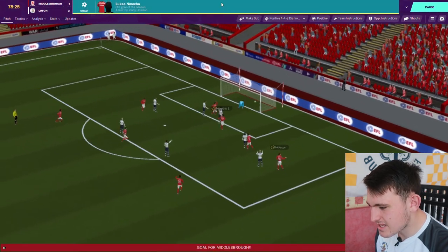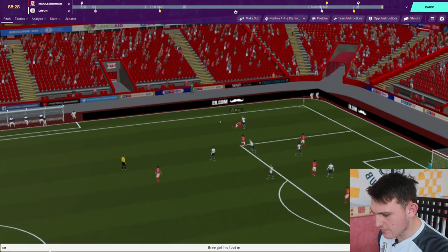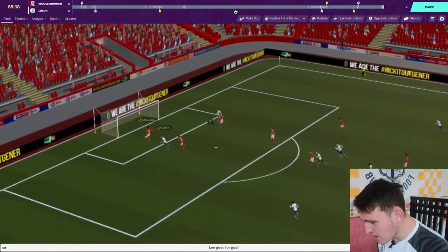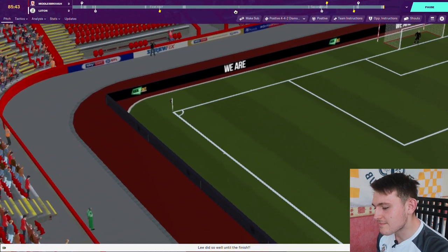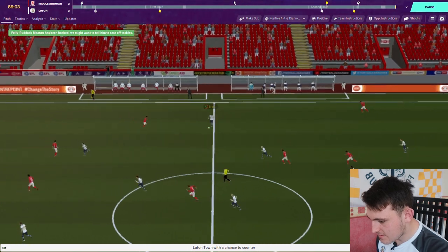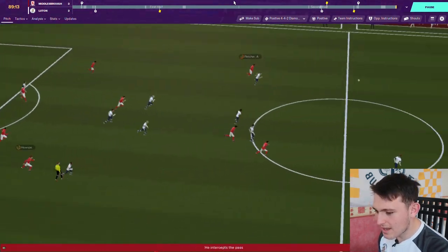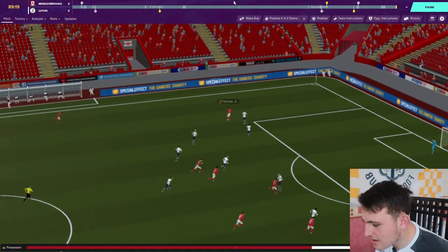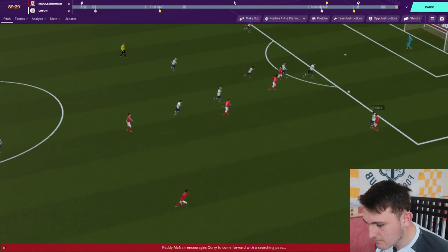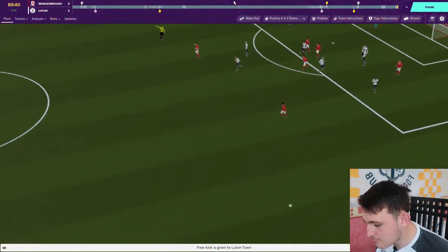Middlesbrough look dangerous down the right, play it into the box — and it's 2-2! Middlesbrough have equalised. Brie makes an important challenge, plays it out long to Elliot Lee, who beats his man — it's a 2v1 — Elliot Lee scores! Wait, no — I honestly thought that was going to be it. Middlesbrough then hit the post from a Spence cross, but it's given offside. End-to-end stuff in the final minutes — please don't concede, Luton.